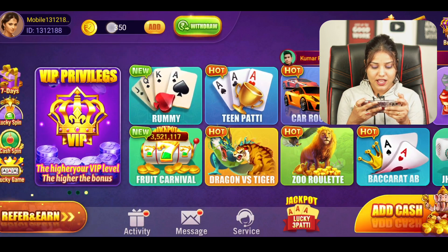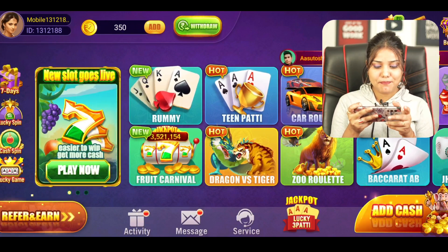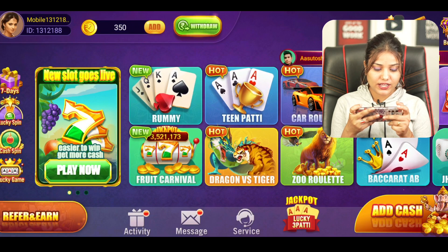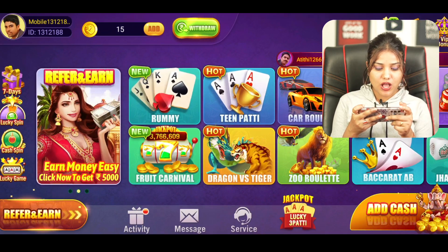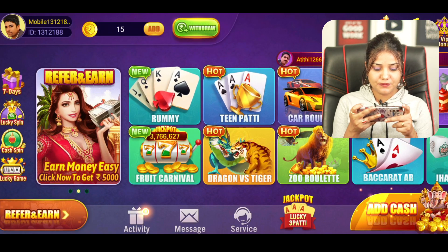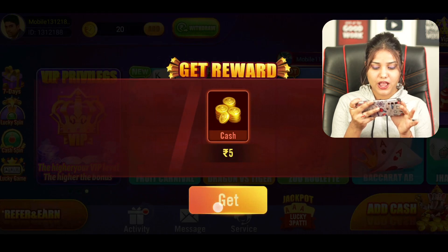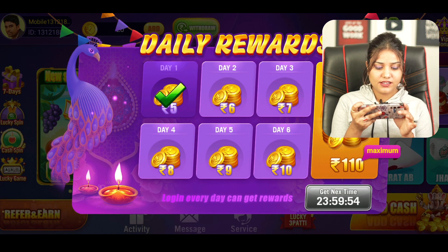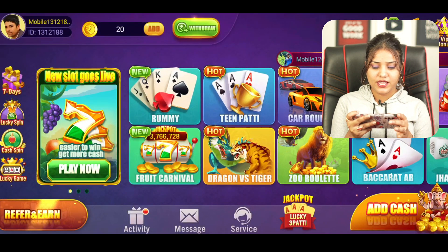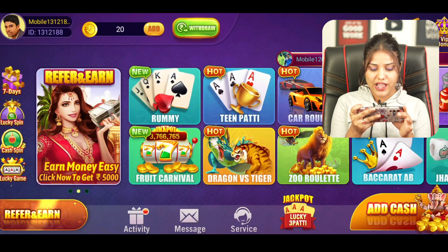You can also earn bonus by clicking the 7 days option. As you click on it, you get an interface. Simply click on 1st day get. As you click on it, you get 5 rupees in your wallet. So you can earn from referral, 7 days login bonus, and extra bonus rewards like sign-up cash.